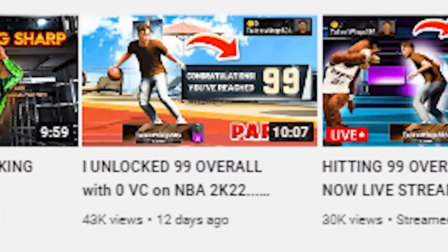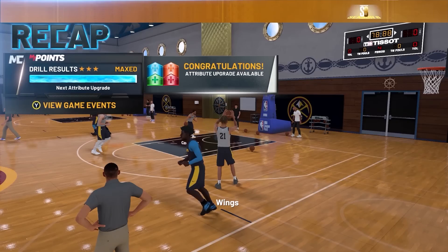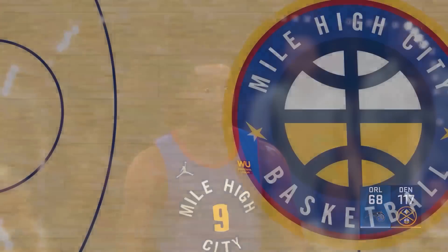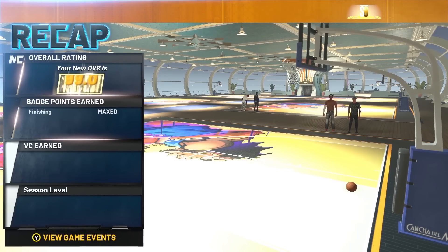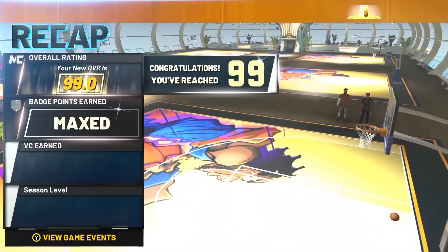On August 1st, I released Part 7, where I started at a 93 overall. I streamed Park and Stage, got to 95 by grinding a few MyCareer games. After hitting 95, all we had to do was go to 99 using the fluctuating system, so it didn't cost me any more VC after hitting 95. We went from 95 to 97.5 in MyCareer, then streamed 97.5 to 99 in Park, ending as a 99 overall.